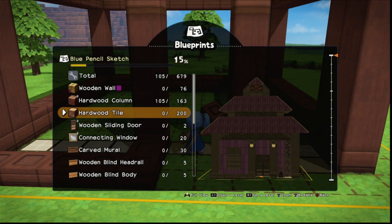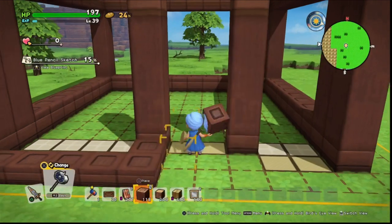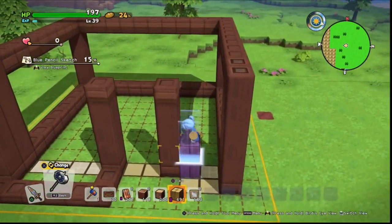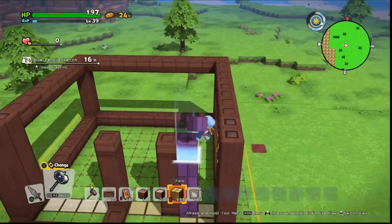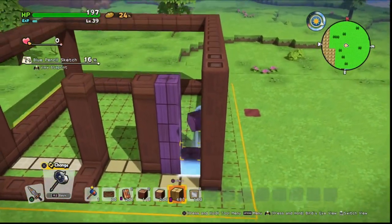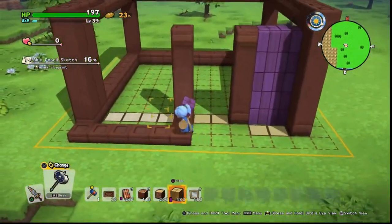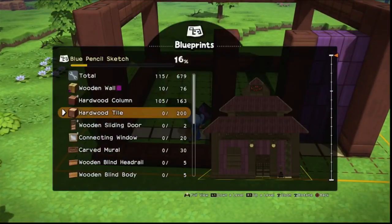Now we want to use our purple wall and go around and fill in all the gaps. On the right-hand side we want to fill this all the way up to the top of the pillars, and then on the left-hand side fill it up but leave space for the window.